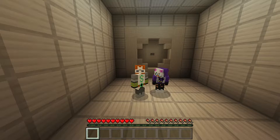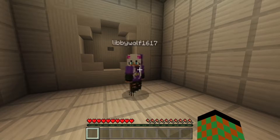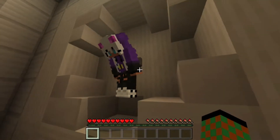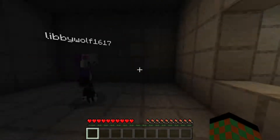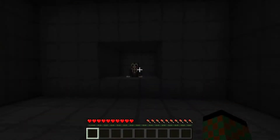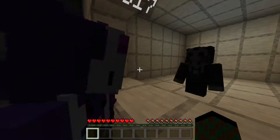Welcome back to another adventure map, here with Libby. I'm in my custom skin today on Xbox - maybe I'll make a tutorial about how to do that. But for now let's press the button. It's kind of spooky in here. Blinking lights are not okay. Libby's gonna stay in there - do you have cookies? He wants to play a game.